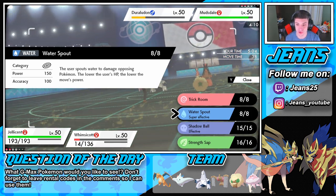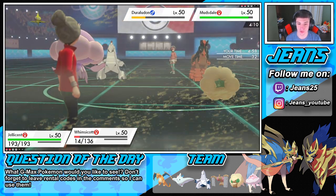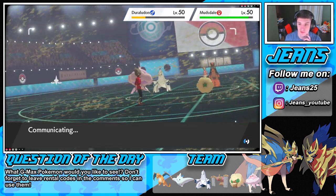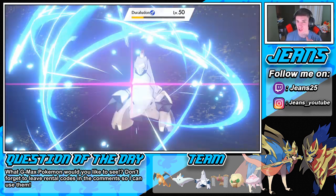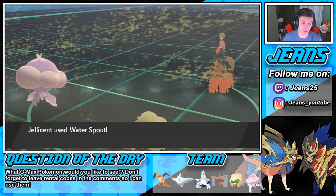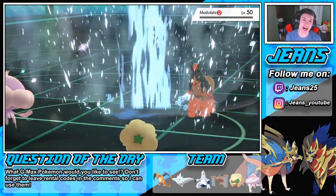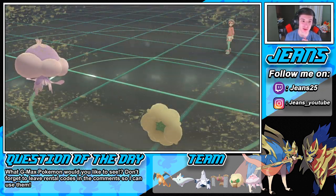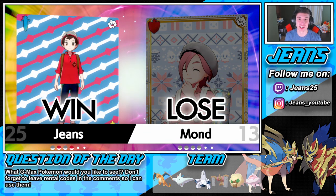Water Spout — the lower the user's HP the lower the power, but with minus four special defense on Mudsdale and Moon Blast taking out the Duraludon to make sure it's done — let's see. Moon Blast connects, Duraludon is down. Water Spout against that minus four special defense Mudsdale comes in clutch for the win! Match one in the bag — get that W! That was awesome. Good match. We showed off the Charizard and now we roll into battle number two.